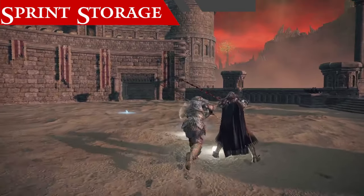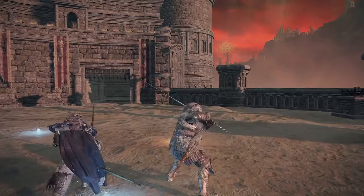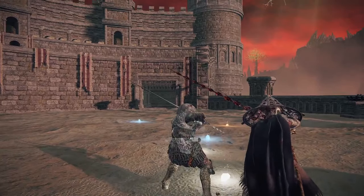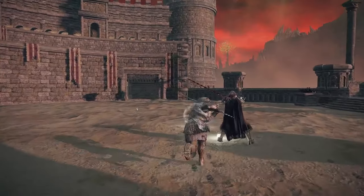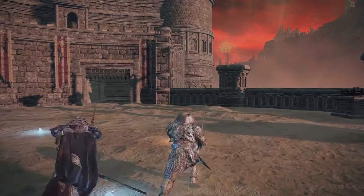Sprint storage is a weird mechanic that allows you to maintain the storage of your running attack through a specific setup. If you hold block and sprint, then move forward until your character starts sprinting and stop in place, you can store the input of your sprinting animation indefinitely. At any point in time, as long as you stay unmoving and holding block, you can execute a running attack just by pressing the attack button. That isn't all that useful, but it's a silly little thing worth mentioning.